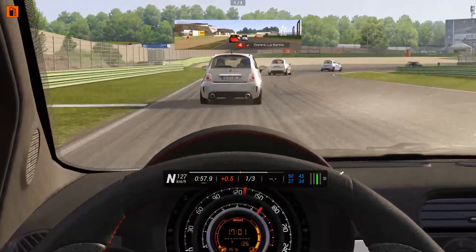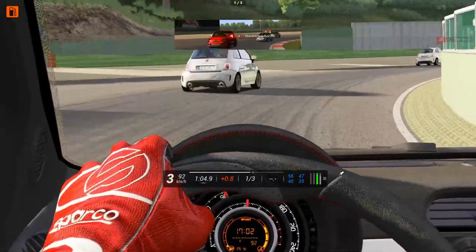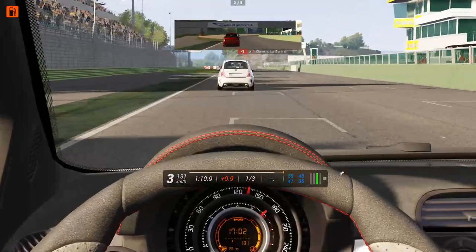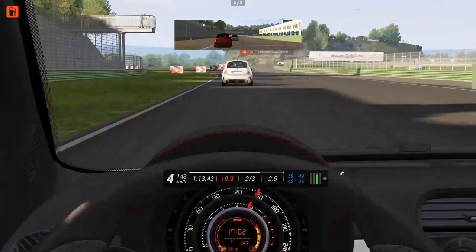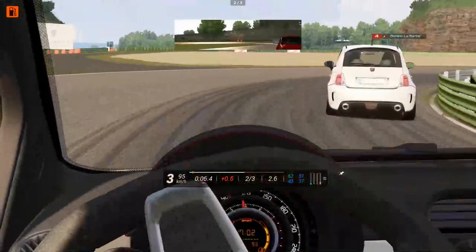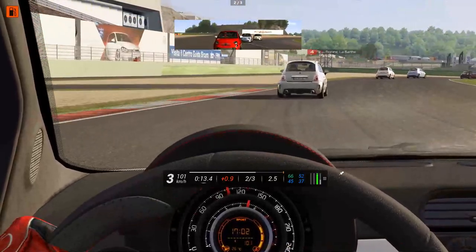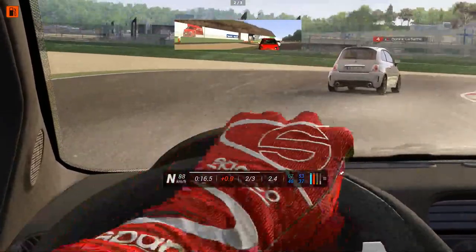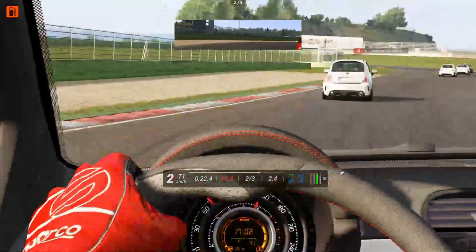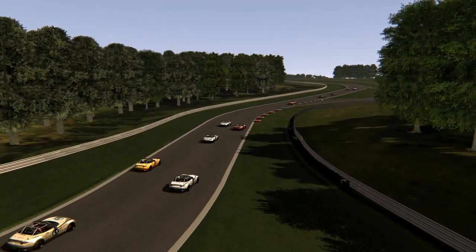A good car to start with is one of the very small ones — a Fiat 500, a Mini Cooper, a Renault Clio, or the very tame Mazda MX-5. The career mode of Assetto Corsa actually sits you in a Fiat 500 to start. You can go to any track, preferably one you already know from watching videos or races, but don't start with the Nürburgring Nordschleife — it's too difficult and you'll only get frustrated. Maybe try Spa, as almost every sim has it and it's not really a difficult track; just be careful with Eau Rouge.